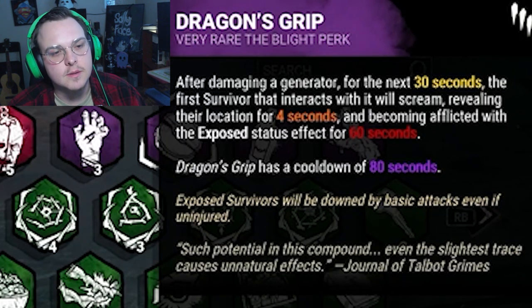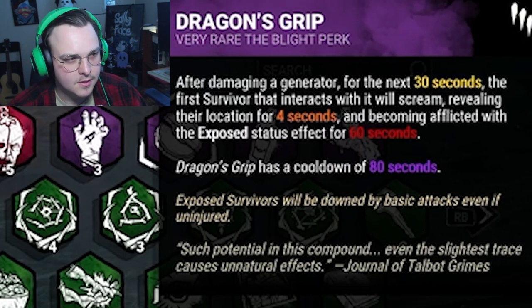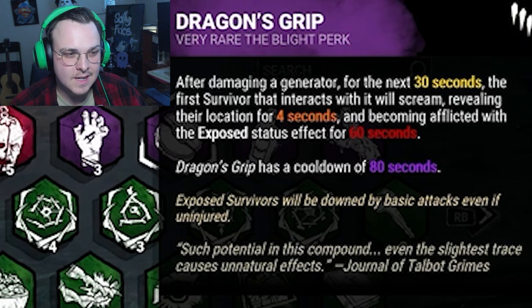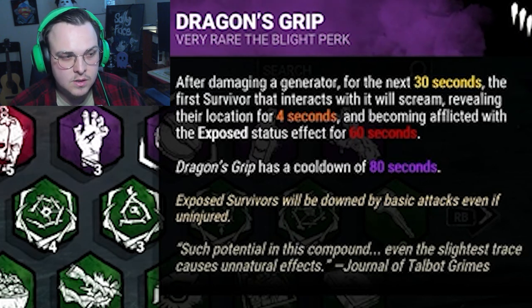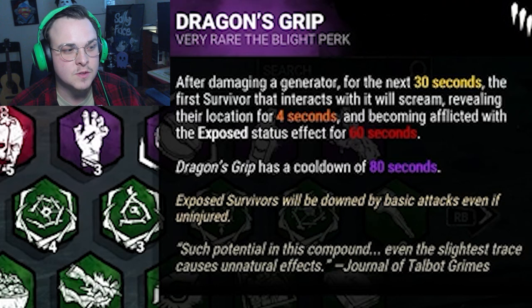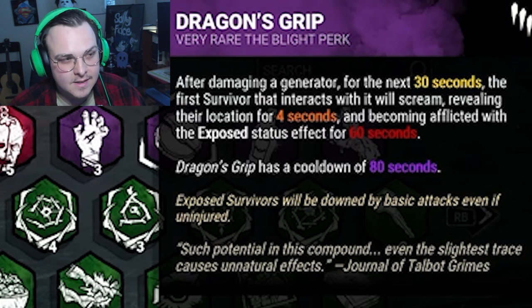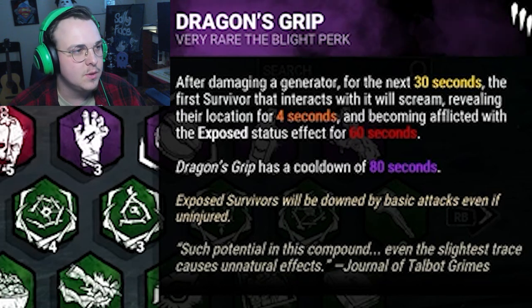We've got Dragon's Grip, because dragons are greedy — and we know this. So after we damage a gen, if someone touches it within the next 30 seconds, they scream, reveal their location, and get exposed for 60 seconds. That being said, it does have a cooldown of 80 seconds, so it's kind of high-risk, high-reward.